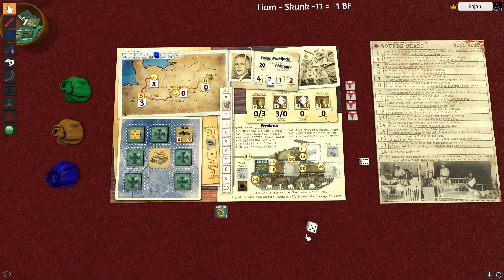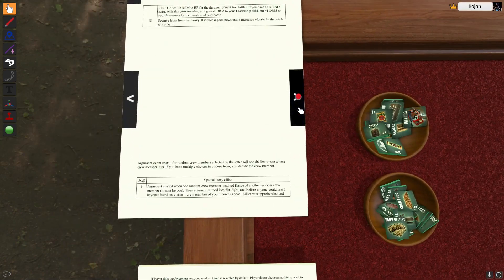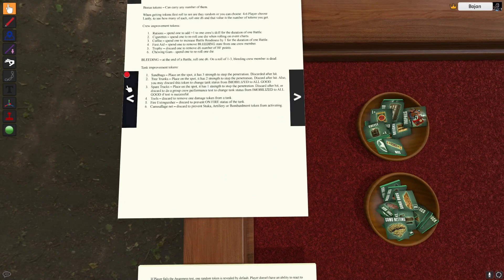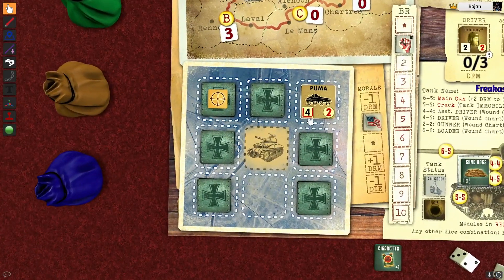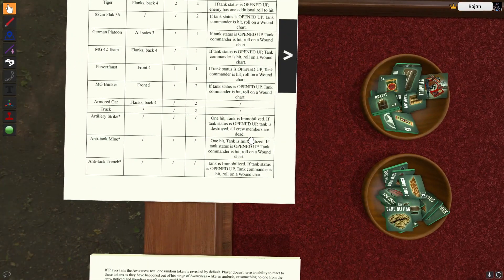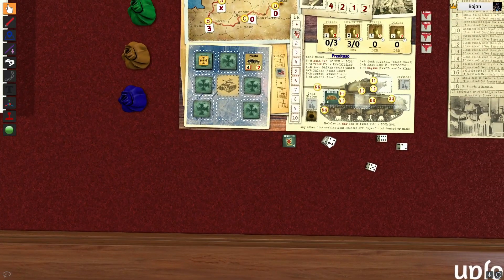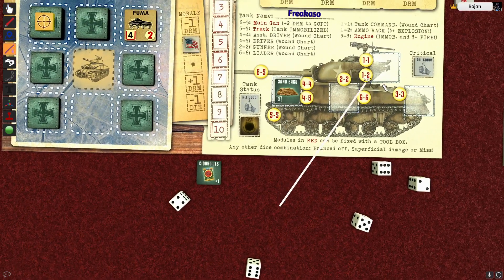Now Puma will attack us, and I'm open up so I'm kinda in danger here. The Puma - that's an armored car. It's not gonna roll to see if it attacks me, because it's actually in a position where it's gonna hit. Even open up, it's gonna be only one attack. Let's roll two dice to see where the hit's gonna land. Okay, 6 and a 4 - that's a miss.